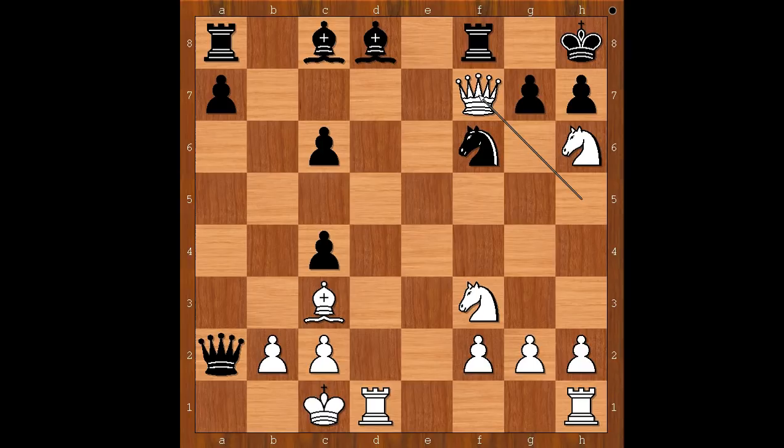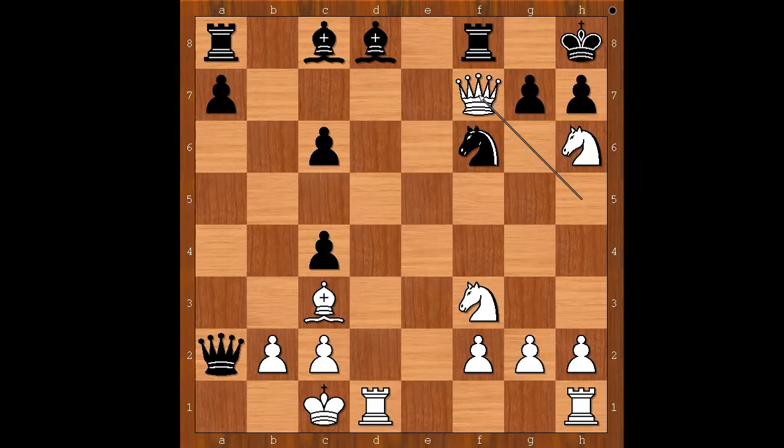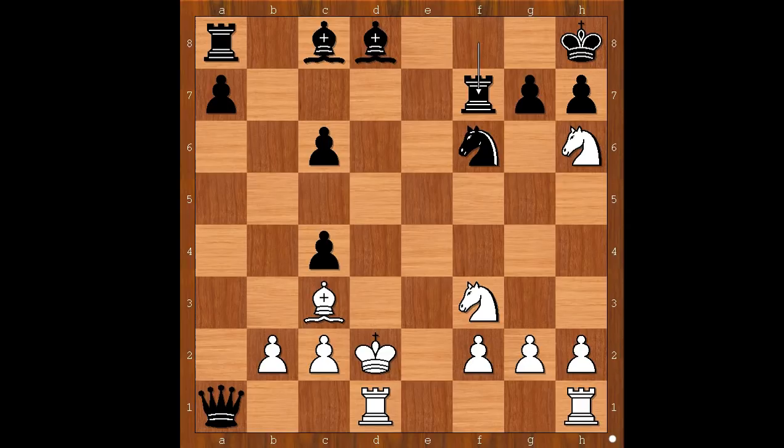The move is — believe it or not — queen to f7 check. Smyslov wasn't sure if he was seeing correctly. He checked his glasses — his glasses were clean. He thought maybe Tal had too much vodka, and he looked at Tal, and Tal looked sober. So he realized something was going on and he checked the variation. You have to check first if you can take the queen: if rook takes on f7, then rook to d8 check, rook to f8, rook takes rook check, knight to g8, rook takes on g8 checkmate. However, Smyslov wasn't worried because he had a saving move. Queen to a1 check, and after king to d8 — the move Tal played — there is no rook takes bishop anymore, so he grabbed the queen. Had Tal missed something in his calculations?